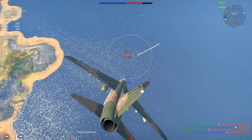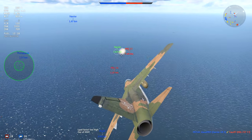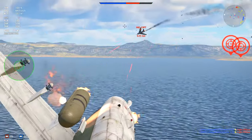Usually the first two targets I kill are Vautours and the new British naval aircraft, the Buccaneer, which also spawns in air. In ground realistic, most of the time I was getting shredded by Gepards, so it's not the best CAS option.